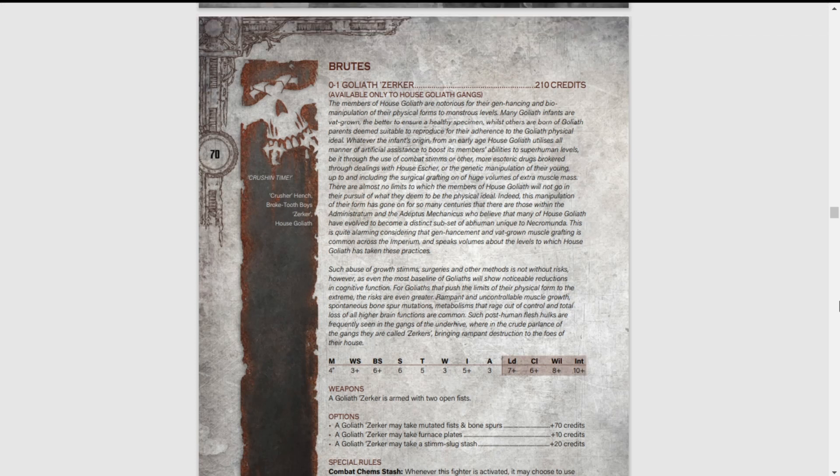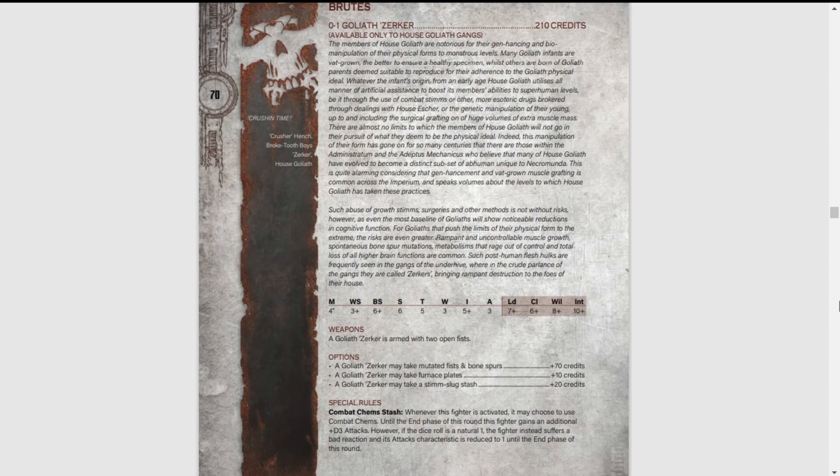So, these are the rules for the Goliath Zerker, and he's 210 credits, which you might think isn't that bad. He's a brute, obviously — I mean, look at him. I like the little description here where basically Goliaths have become addicted to combat stims and everything. They've gone even more mutated, and it's worrying the Adeptus Mechanicus. These Zerkers are addicted to gene enhancement and vat-grown muscle grafting, and it's terrifying. They just abuse horrific ways to get even bigger.